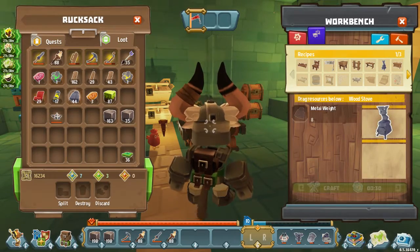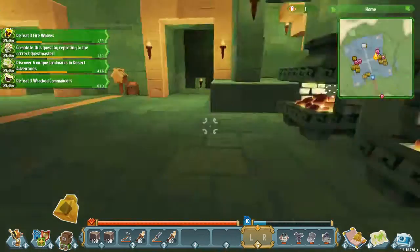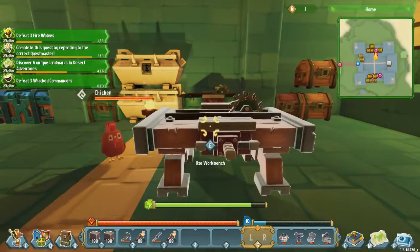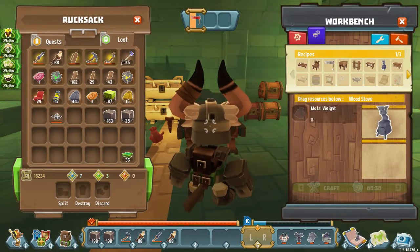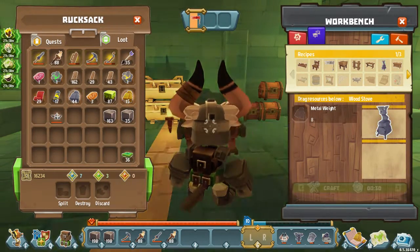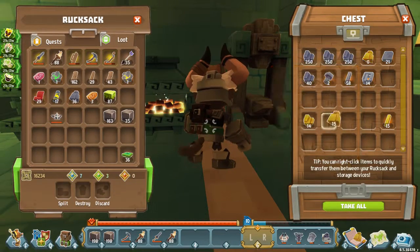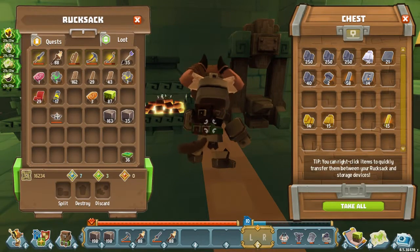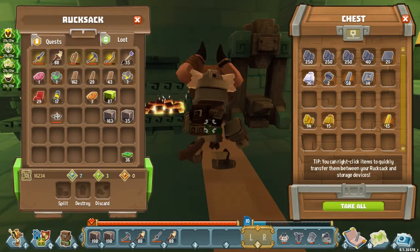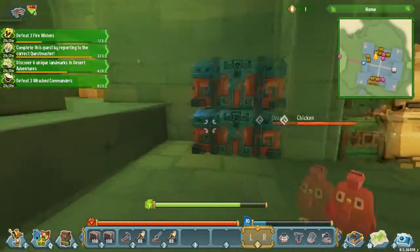We can also make a wood stove. I'm going to assume the wood stove color is based on the metal weight color. So if we wanted a gold or sunsteel stove, we could. Let's just go with the sky iron though, primarily because that looks more natural in my opinion. Let's also put this gravel in the dirt back.